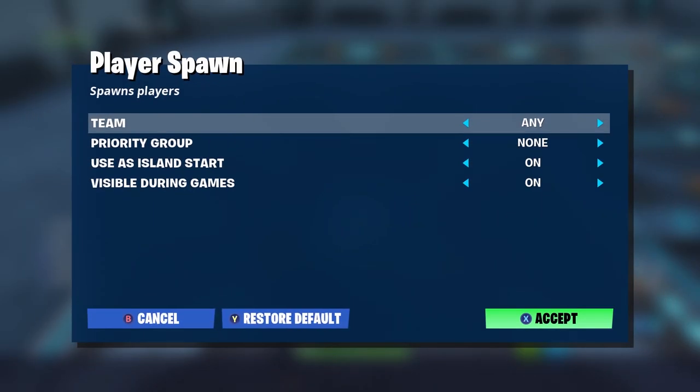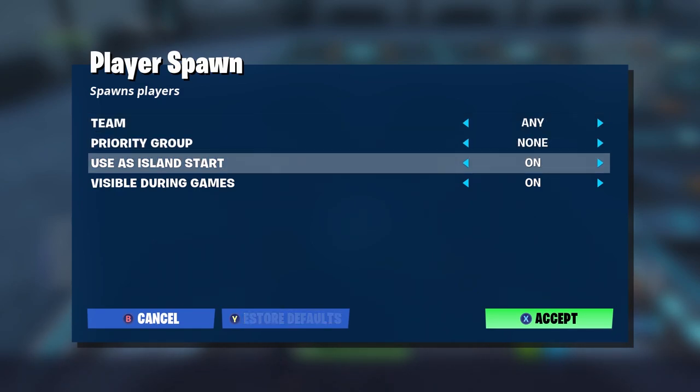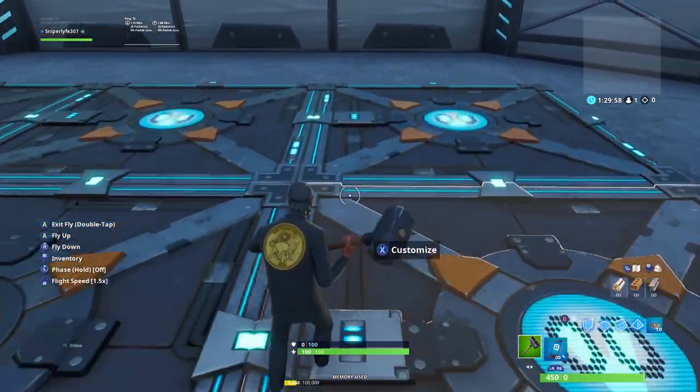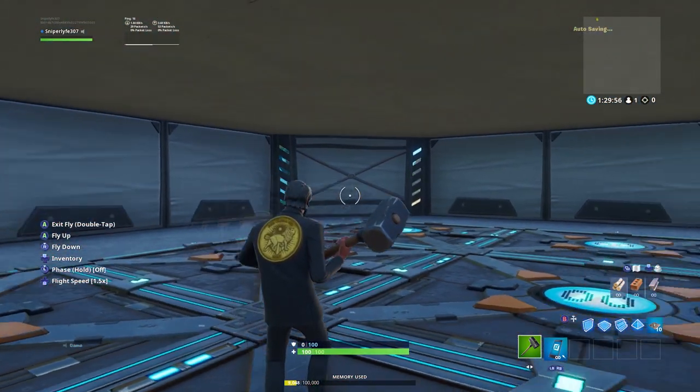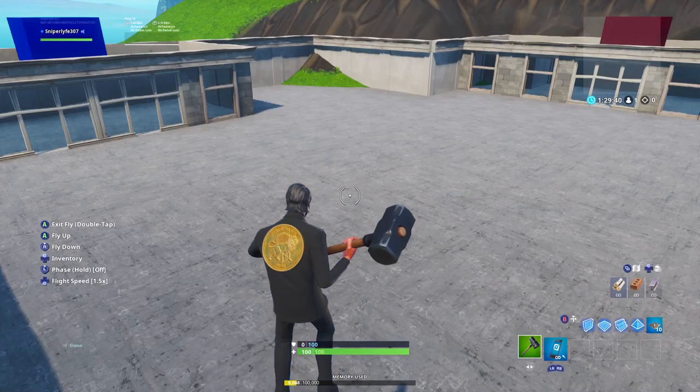For the spawn pad settings you just want to put it on: team is Any, priority group is None, island start is On, and visible during games is up to you. That's basically all you have to do with this — usually just those settings. I'll also show you guys how to do the spawn pads for after the pregame spawn.